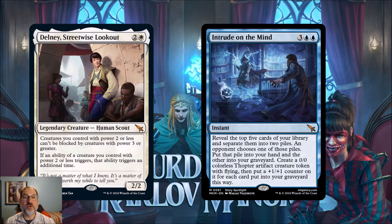Delaney also has an ability: if an ability of a creature you control with power two or less triggers, that ability triggers an additional time. I think this is really the most important part of the card, because there are a lot of cards in standard with power two or less that have triggered abilities. You can build a deck around those triggered abilities that Delaney will double for you. This may be one of the best cards in the set if we find the right build — whether white or Boros — that makes it a key piece in standard.